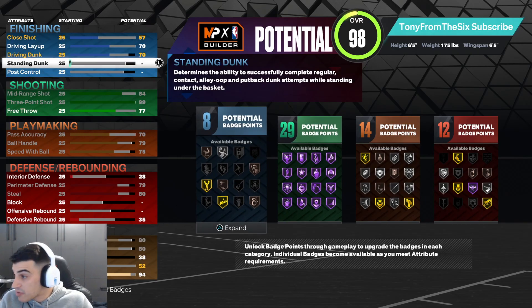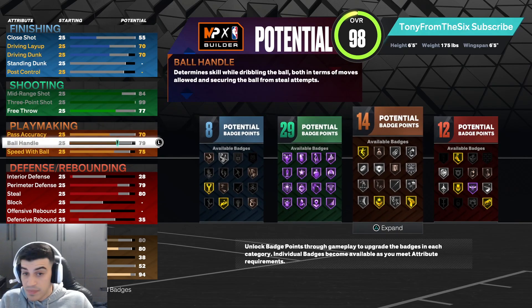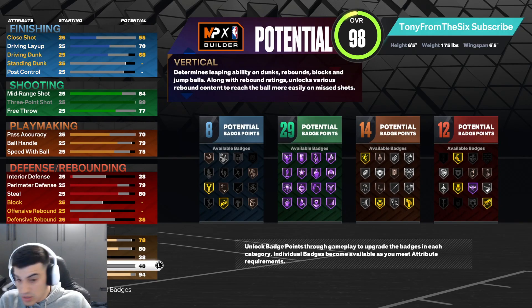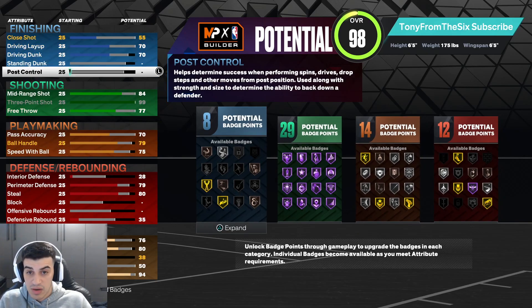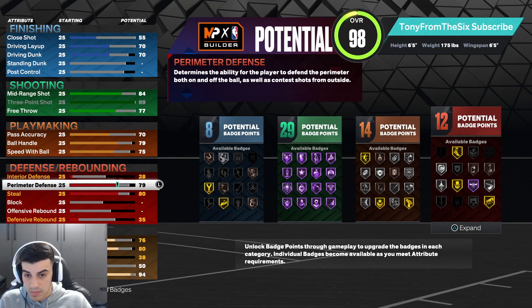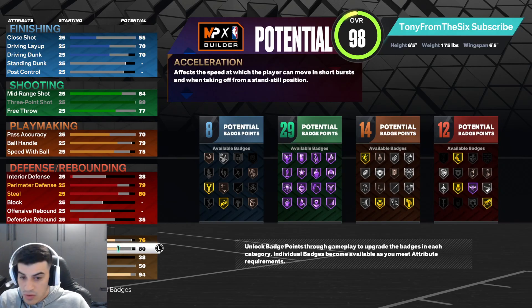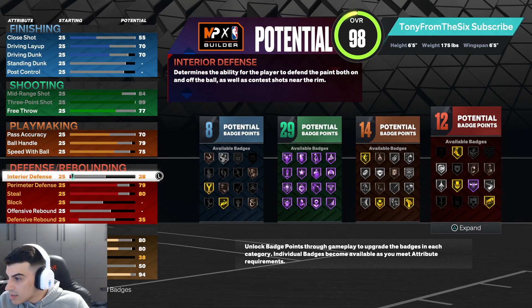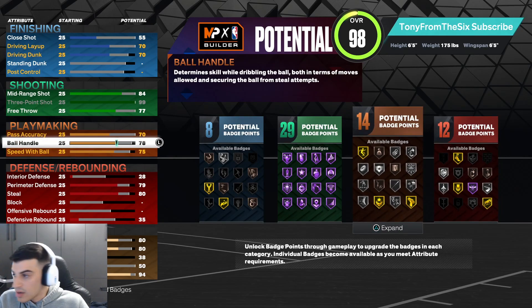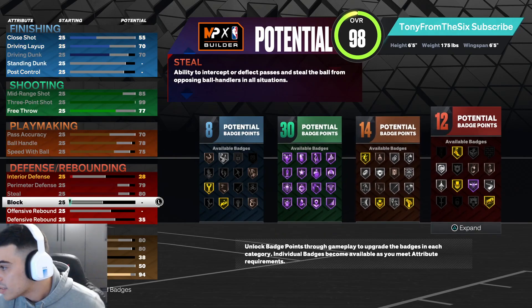Let me finalize the build so you guys can see it. Stats are: 55 close shot, 70 driving layup, 70 driving dunk, 85 mid-range, 80 three-pointer — we don't want vertical up, keep it at 51. We have 79 perimeter defense, 80 steal, 94 stamina, 80 speed, 80 acceleration, and an 85 mid-range. This is the build I'm 100% going with.